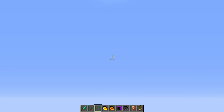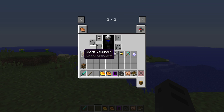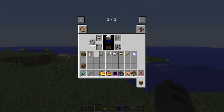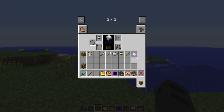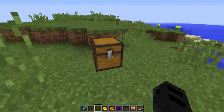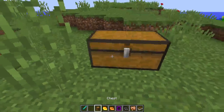Now let's do the rare. We get a stick, a cooked rabbit, a book, a chest, a lava bucket, leather boots, two shovels, a piece of iron, a gold helmet, a diamond pickaxe, and a nether star. You don't even need to go to the nether - you just need to find yourself one of those things and open a lot of them.